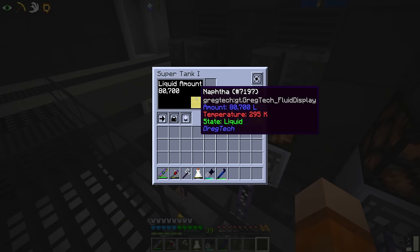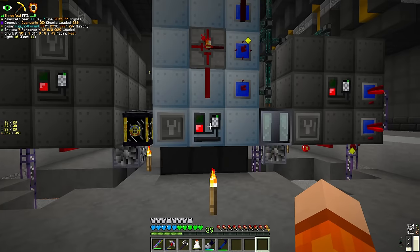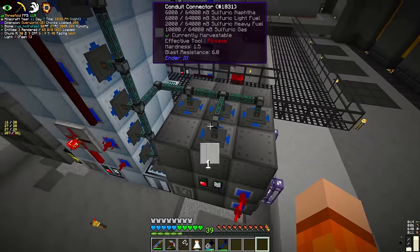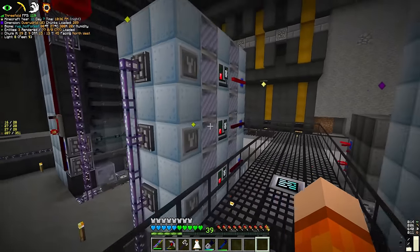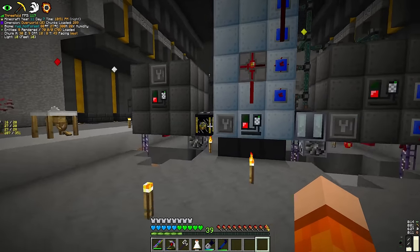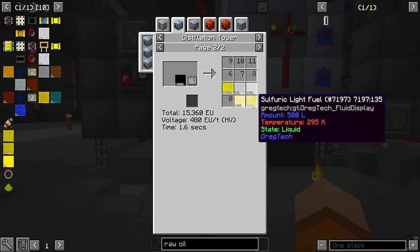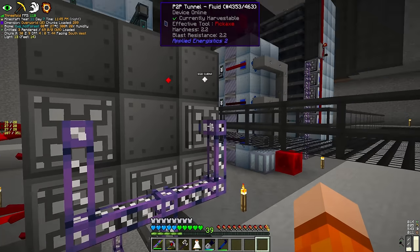I'm looking for naphtha. So naphtha — I'm actually not sure what we should do with at the moment. Just as a quick recap: what we're doing here is taking raw oil. Raw oil is distilled into the sulfuric versions, one of those being sulfuric naphtha, which goes into the LCR and is reacted with hydrogen from the fluid P2P, to turn it into regular naphtha. The regular naphtha goes into fluid storage, and also into the second oil cracker here to turn it into moderately steam cracked naphtha. With raw oil, we actually get 1500 liters of naphtha for every 1000 liters of oil, compared with just 100 heavy fuel, 500 light fuel, and 600 sulfuric gas. So basically we end up with a disproportionate amount of naphtha, which is the reason why we have the naphtha tank.